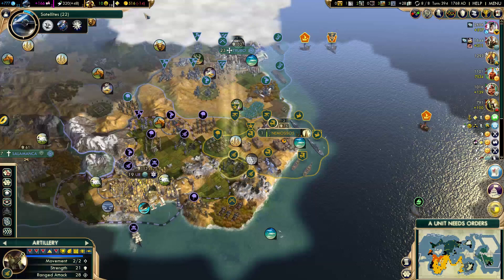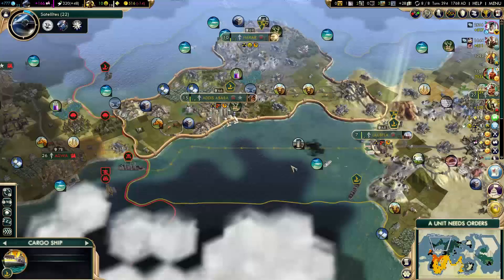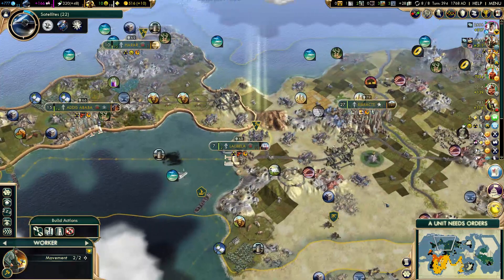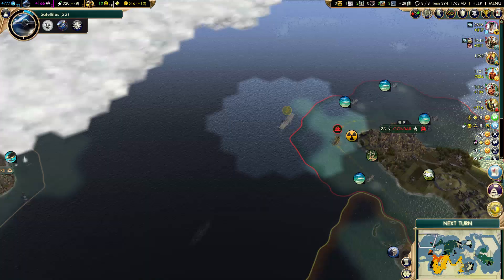More upgrades. I'm actually losing some money now, so I might need another loan — but that's because of my cargo ships. I can get better trade routes here, so I'll send this to Addis Ababa. Highest gold is 26, so that's plus 10 gold per turn now.